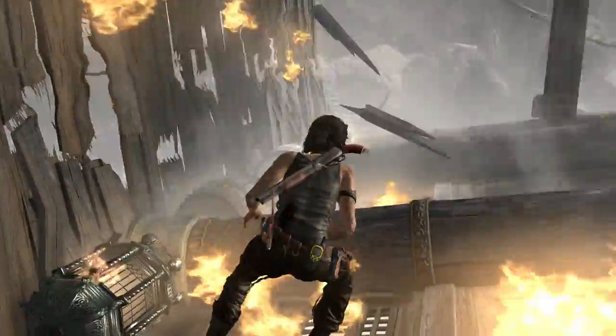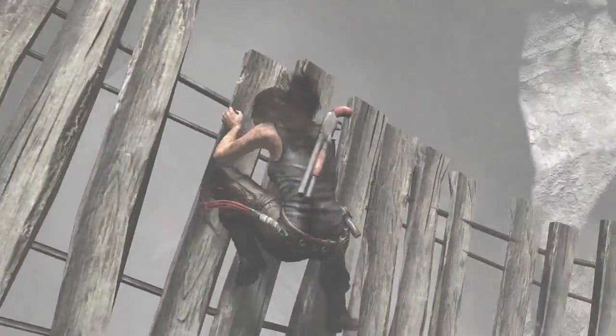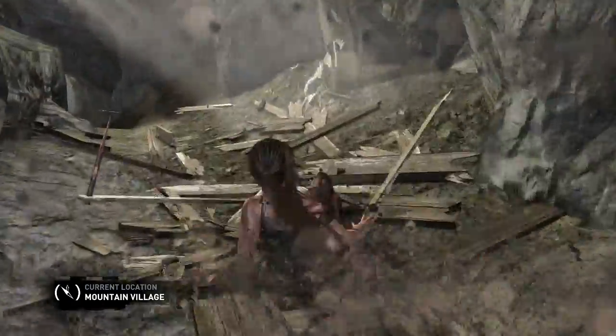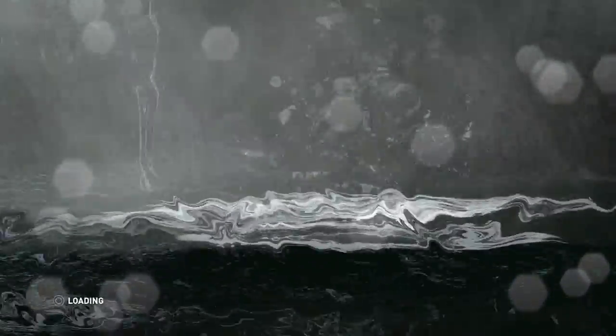Trigger this and now just jump — but don't jump too far — and try to land on this bridge. Press left on your D-pad to get out your shotgun, and immediately fire two shots to break these barriers. You can skip this cutscene.